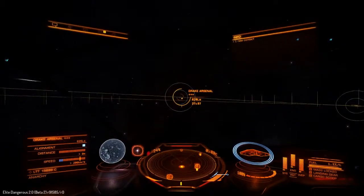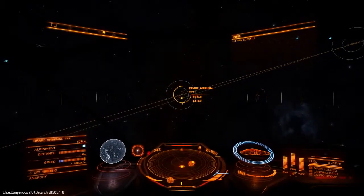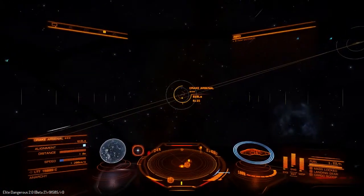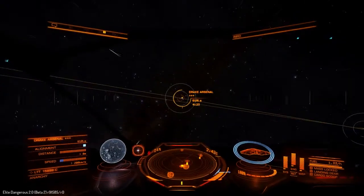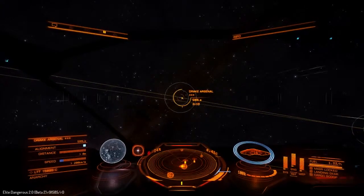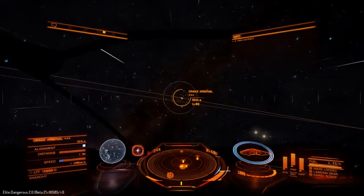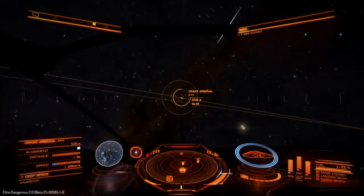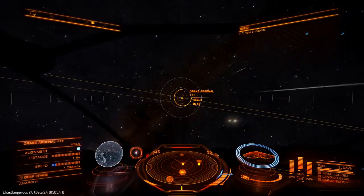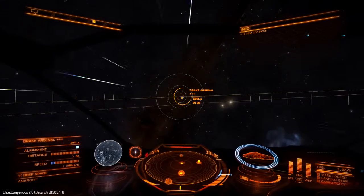I've never attempted a planetary landing before, so the mechanic is going to be very interesting to see how it feels. There's a distress call — we could go and help, or we couldn't, one or the other. Obviously it's very easy in the beta to fit out a ship because I think everything you might trade is 10% of its normal value in-game. So I'm in a Cobra at the moment, which would normally cost 340,000 credits but is now going to cost you 34,000.